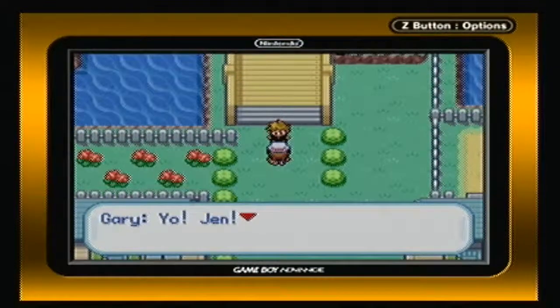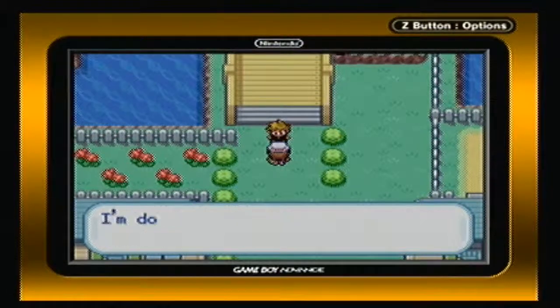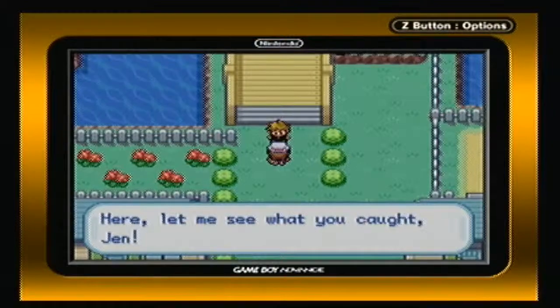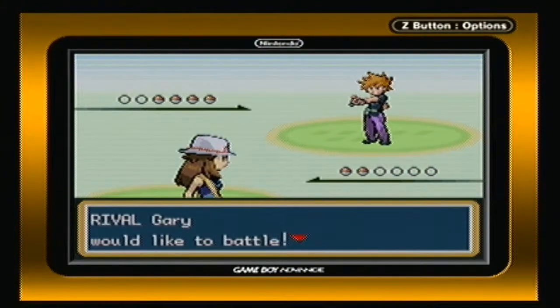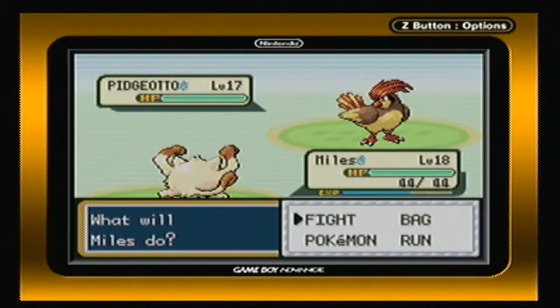Yo! Jen! Hello, Gary. You're still struggling along back here? Excuse me, I'm doing great. I caught a bunch of strong and smart Pokémon. Here, let me see what you caught, Jen. And we get a rival fight — we're fighting Gary! Oh gosh, ears are slightly ringing. Gary sends out his first Pokémon: a Pidgeotto at level 17. Wait a second — Gary! I call hacks. Pidgey don't evolve into Pidgeotto until level 18. What are you doing with a level 17 Pidgeotto?